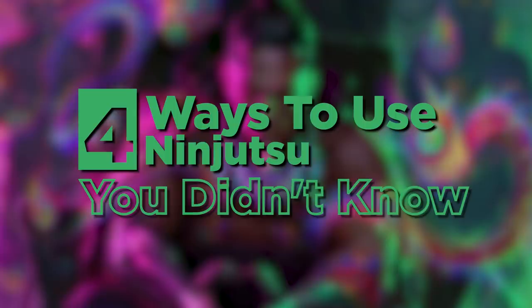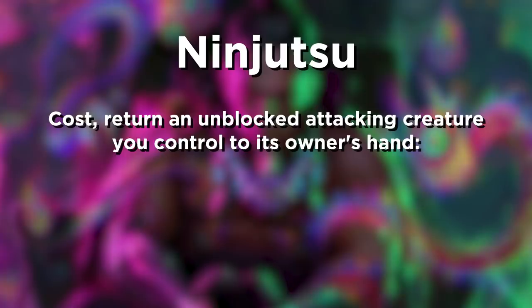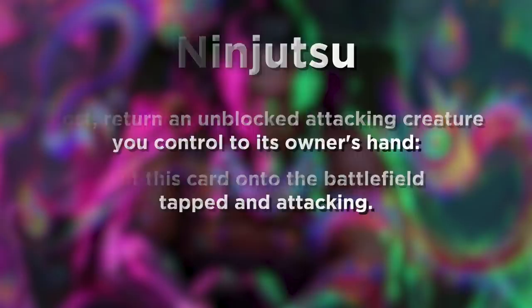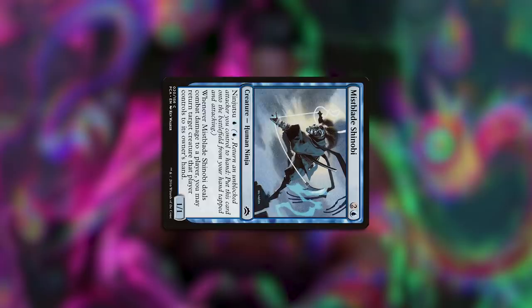To understand these loopholes, we need to take a look at exactly how Ninjutsu works. Ninjutsu means this: cost — return an unblocked attacking creature you control to its owner's hand — colon — put this card onto the battlefield tapped and attacking. So a base case would look like this: I attack you with a creature, you don't block, I pay some mana and return it to my hand to activate my Ninjutsu ability. Then, when that ability resolves, I put my ninja onto the battlefield tapped and attacking.